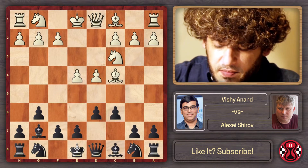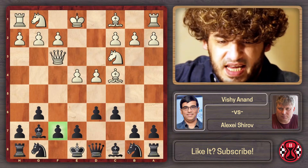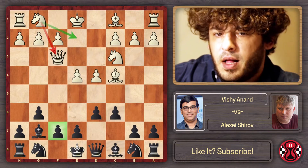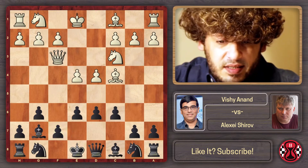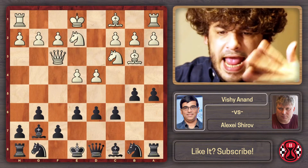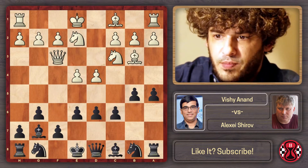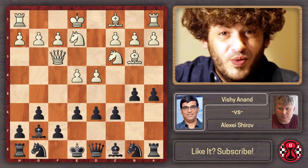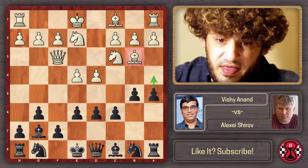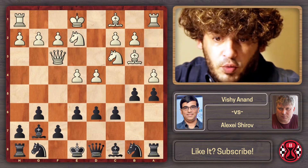Anand played the trendy line against this in those days: queen on f3, immediately hitting on f7. Of course, the knight is not coming to f3 — it will go to g2. So e6 is the natural response, protecting f7. After knight g2, b5, bishop b3, a5 — you can see that 'Modern' is not only the name of the opening, it really is the way of playing. On move seven, with black we've basically just made pawn moves except for bishop on g7.